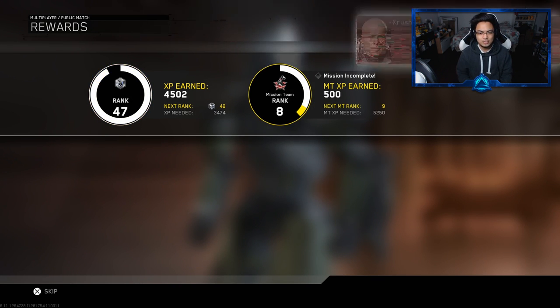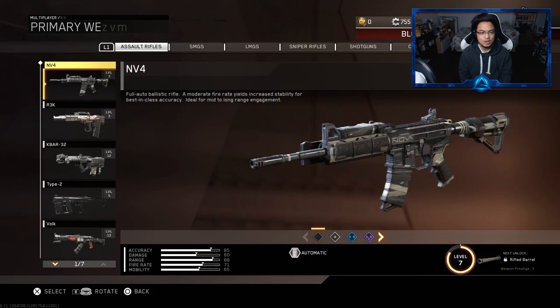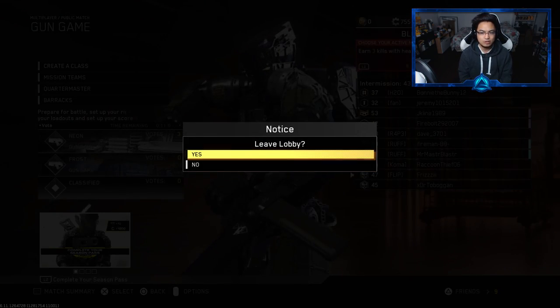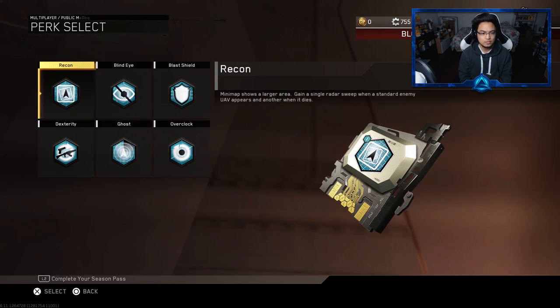Let's see if it's going to show up at the bottom here — it should. It doesn't show in the post-game screen, which is a problem on Infinite Warfare. But we can go over here and there it is — the Exion has been unlocked! Let's equip this thing, back out of the Gun Game lobby, check it out, and we're going to put some perks on real quick. We've got Dead Silence, maybe Blind Eye, and some Dex in there.